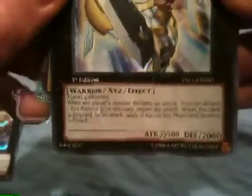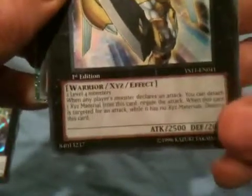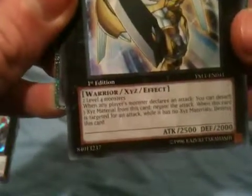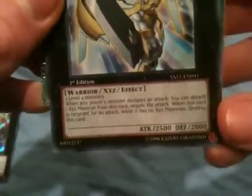Those monsters are no longer part of the battlefield — they are attached to the Exceed monster as XYZ materials. They all have effects that revolve around the monsters attached. For example, it says: 'Whenever a monster declares an attack, you can detach one XYZ material monster from this card to negate the attack.'